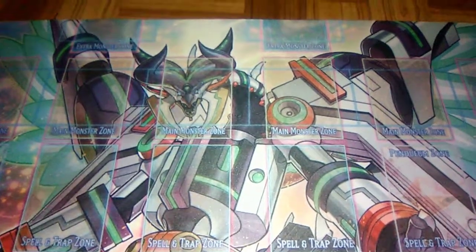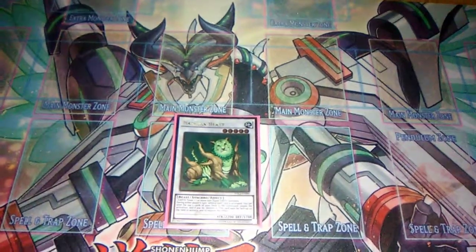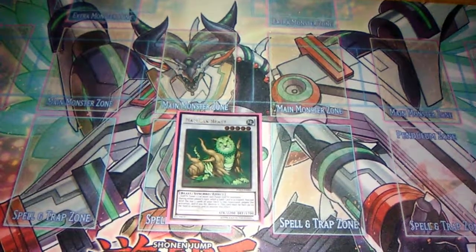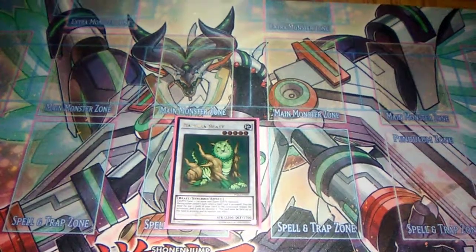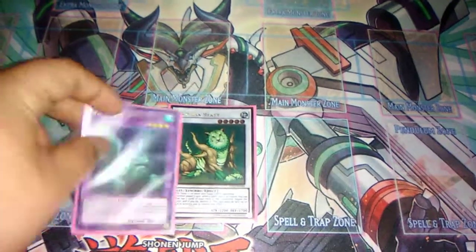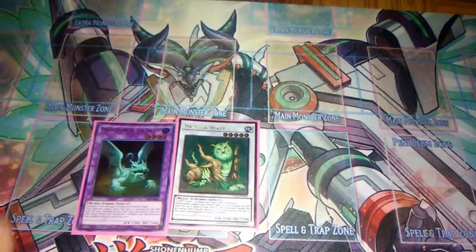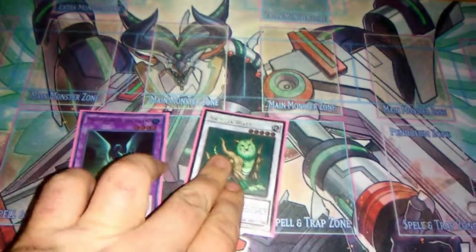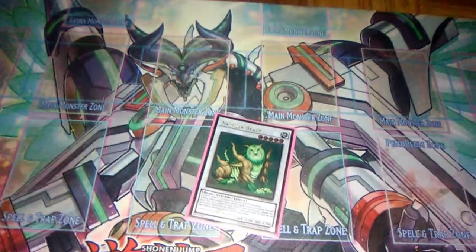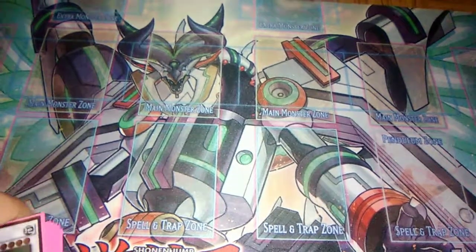To round off the extra deck we play Naturia Beast, just because we can make it — no one ever expects it. One of the best things to do in this deck is drop Mudragon of the Swamp, call it an Earth attribute, then synchro it with Glow-Up Bulb to make Naturia Beast. No one ever sees that play coming and it's really hilarious. That's it for the deck — thank you guys for watching.